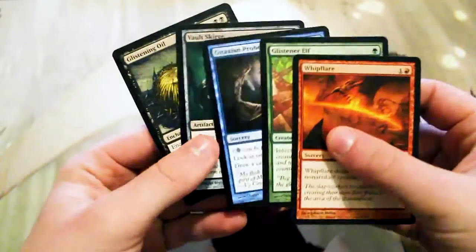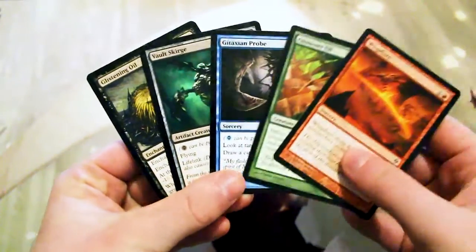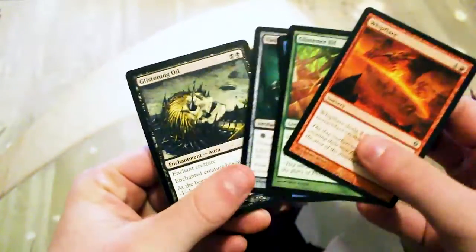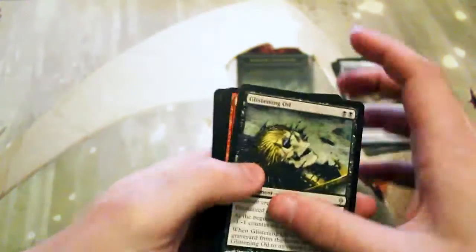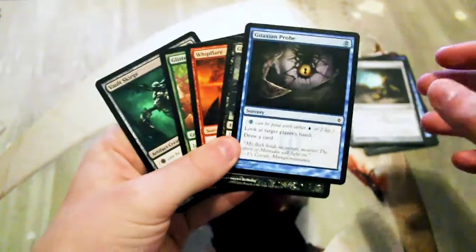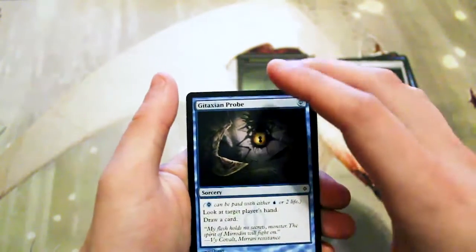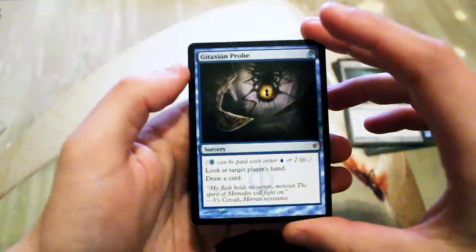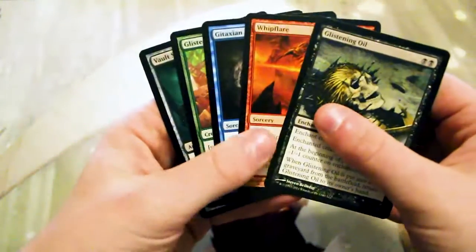As you can see, these packs are just really really good — even in the common slot you get things like Glistener Elf, Gitaxian Probe, and Vault Scourge. We got a Whip Flare at uncommon, and then Glistening Oil as our rare. Honestly, Gitaxian Probe is probably the best card in here — that being said, it was good enough to get banned in Modern last year.